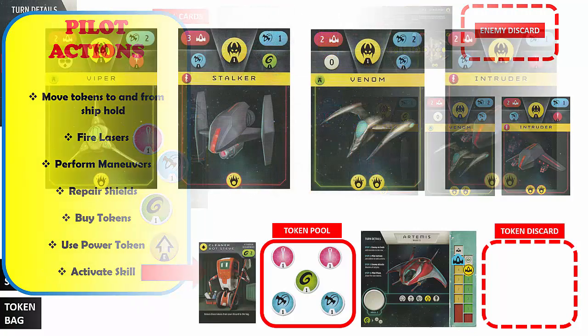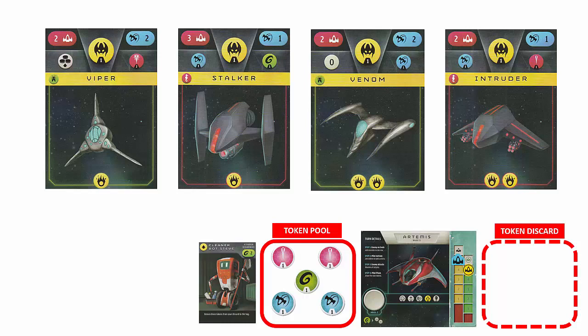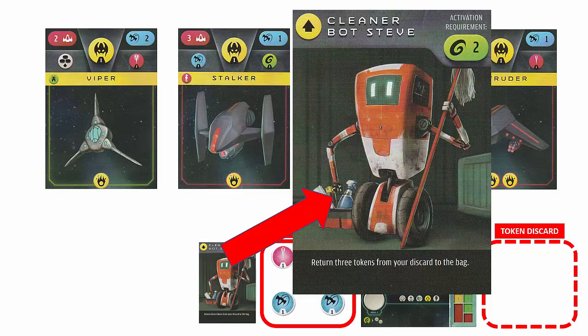Each enemy ship has a name with a color indicating its difficulty level. The number in red shows how many laser points are required to defeat this ship, and the icon beneath shows the reward. The number in blue is how many points are required to evade this ship, and the icon beneath shows the evasion reward. The icons at the bottom show how much damage is dealt when this ship attacks. Our skill card requires 2 energy tokens to activate, and a skill card can only be activated and used once per warp unless it has an ongoing effect.